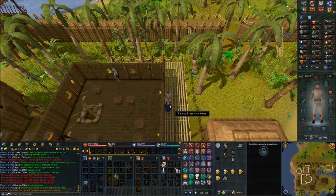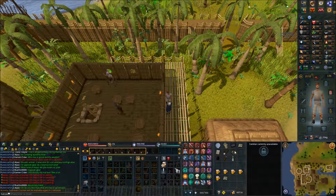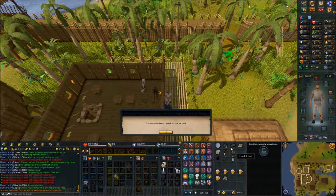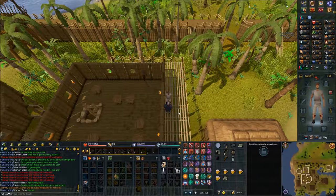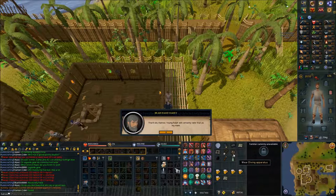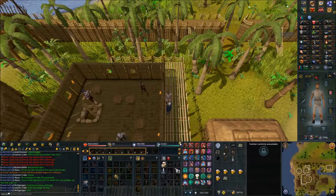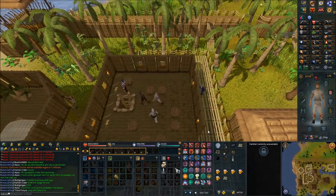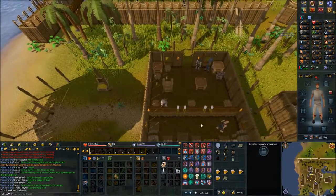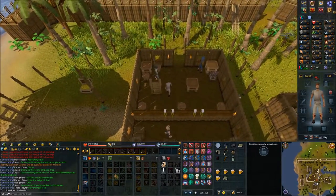After you're done, speak to Brass Hand Harry. Use the brass hand on the ink pad, then use the inky hand on the paper. Speak to Brass Hand Harry again. For this next part, you need to weigh under 28 kilograms — I'm at 25 right now so I'm fine. If you do have to bank anything, make sure it's not on the list of items I told you to have.